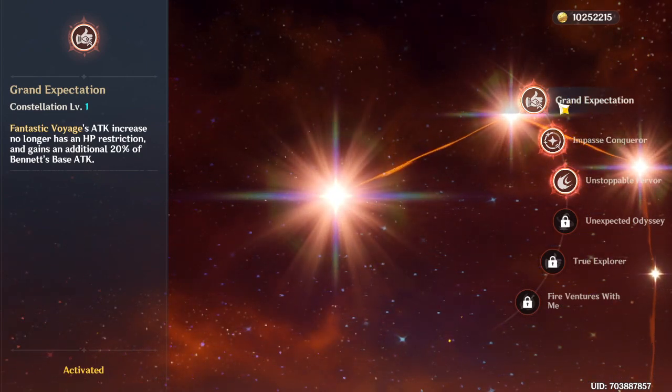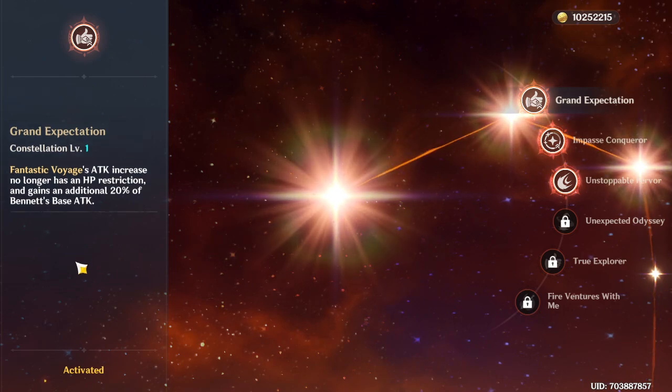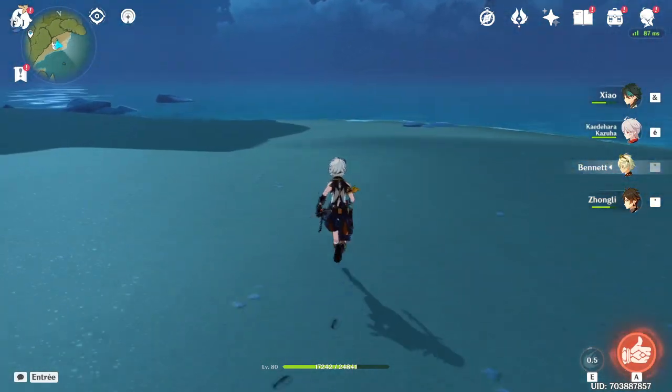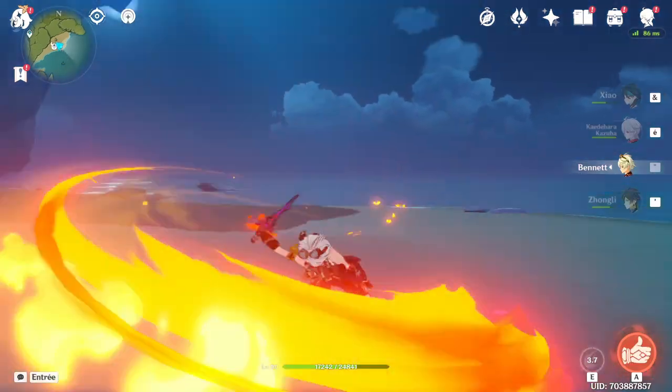In summary for constellations, I'd recommend C1 and maybe C2. Even at C0 he's very playable, but C1 makes him a lot better. Stay away from C6 even if you have it — don't activate it.